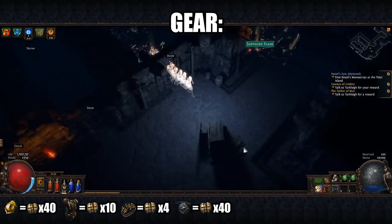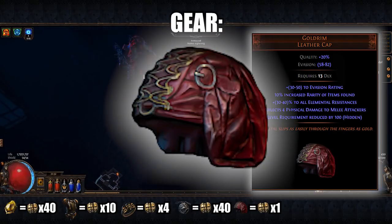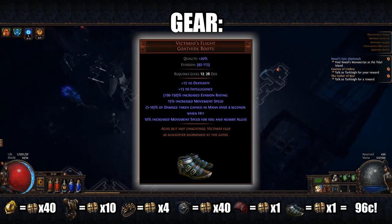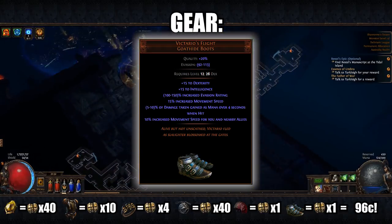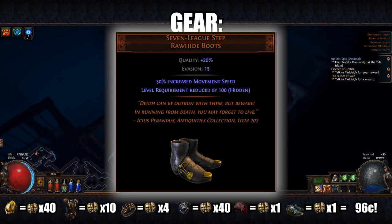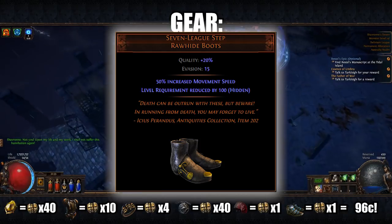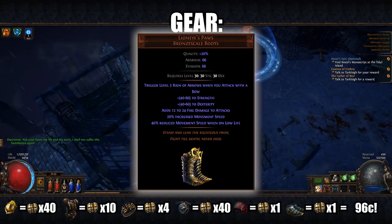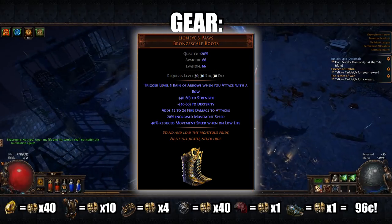Next, the helmet: Goldrim. Do I have to say any more? Amazing resistances for levelling. Done. For boots, you have a few options. You can start with Victario's Flight for a small amount of dexterity and some good movement speed, or you can also use Seven League Steps, which have a crazy 50% movement speed — keep in mind these are not necessary and are a little pricey at around 1 exalt. At level 30, you can switch to Lioneye's Paws, and for 10 chaos these give a massive boost to dexterity, up to 60.